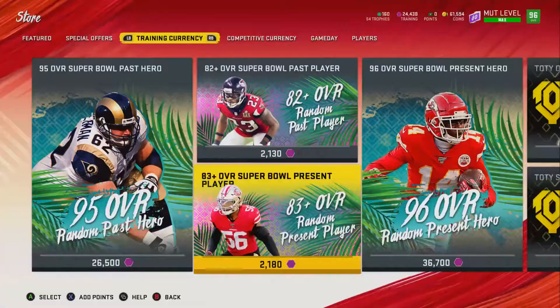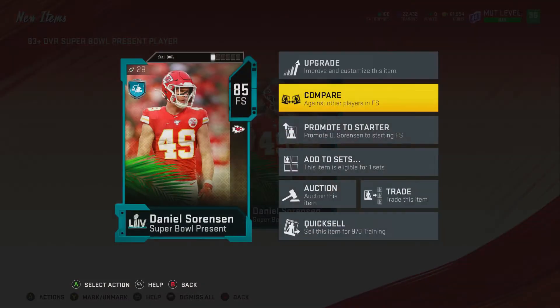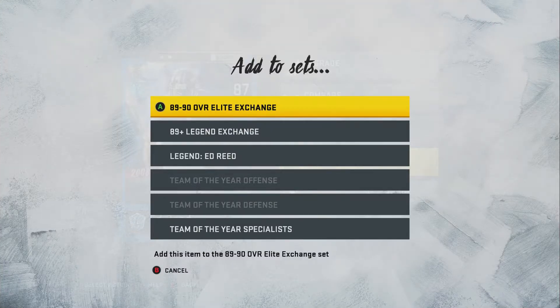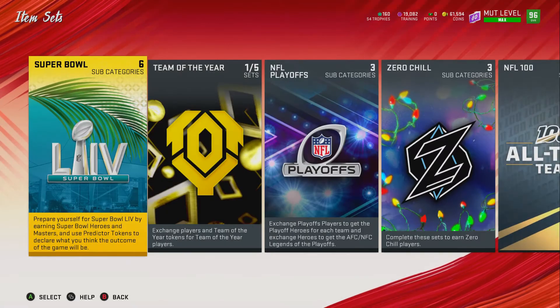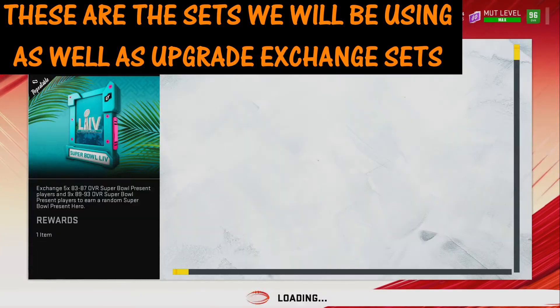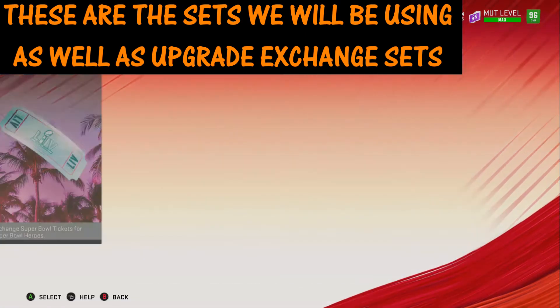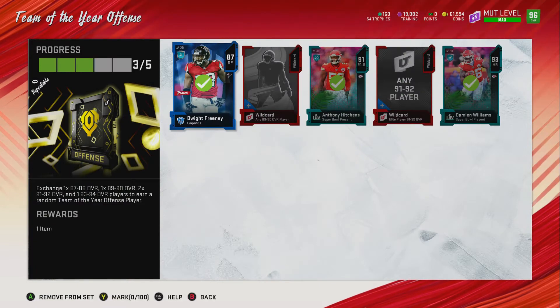If you get lucky in the 89-90 exchange, you pretty much always want to sell that 90 because it's always going to be higher than an 89. You can turn around and buy 89s on the market for 34k when you can sell a training-value 90 for around 45k. If you pull an 89, that goes into the Super Bowl Present set — the one that gives you a full 96 at the end. The only time I wouldn't put it there is if I just needed one card to complete a team of the year set. If you pull extra 91s and 93s, hold on to them so that when you complete a team of the year, the next one will be easier.